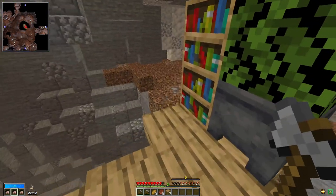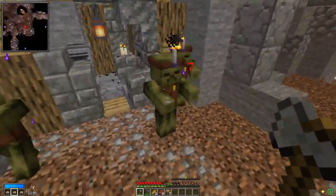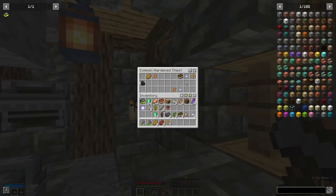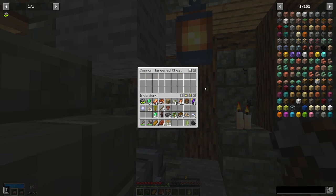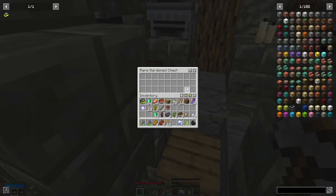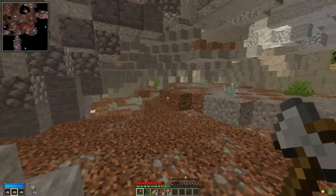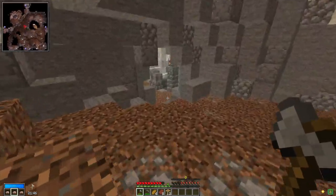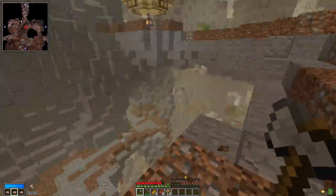This chest is crazy. As you can tell, we got two netherite ingots. So if we can get diamond, we could get some good stuff. And we got a nether star — I didn't even realize. So we got good stuff right off the bat. We just need to actually get the diamonds and stuff, and then we can make use of the netherite. So that'll be really, really, really good for us.